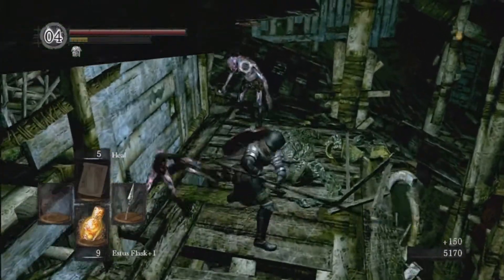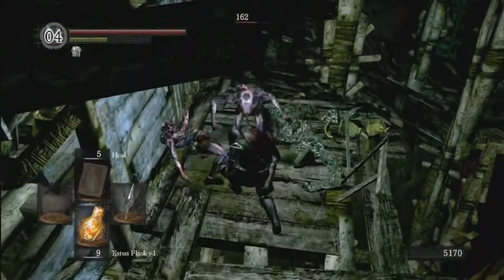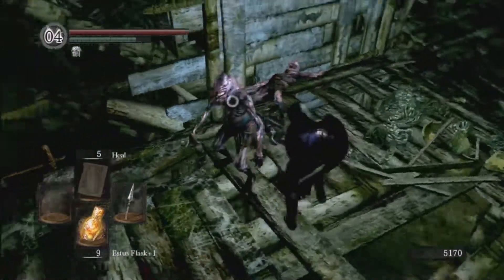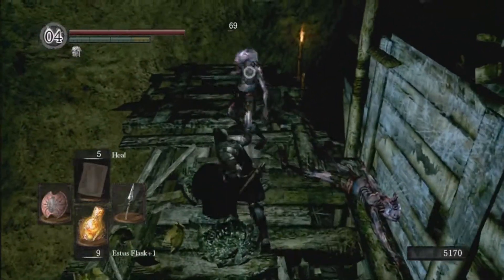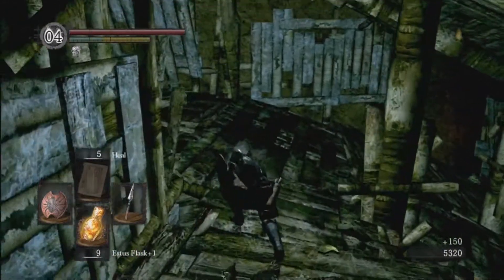Do some strong attacks here. If you don't remember how to do the jump attack, it's forward on the left stick and the strong attack button at the same time.